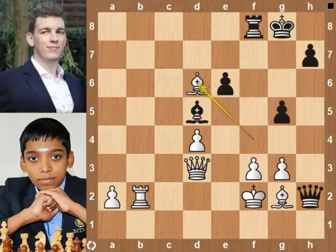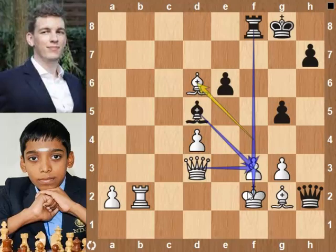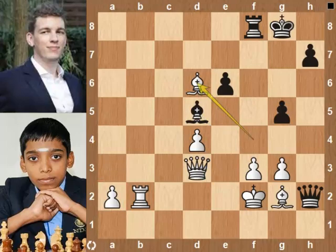Bb6. c4. Rook takes rook. Rook takes b2 pawn. g5. Rook takes queen. King takes rook. Praggnanandhaa will have a rook and two bishops for the queen and has a passed pawn advantage. Duda has some chances to draw. Back to the position. g4 increases white's advantage.